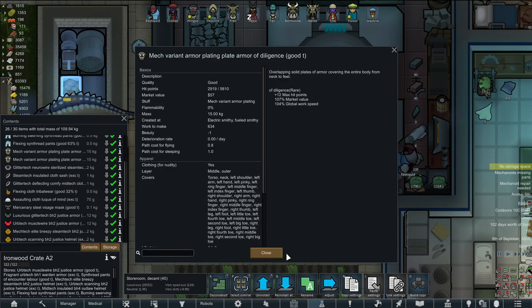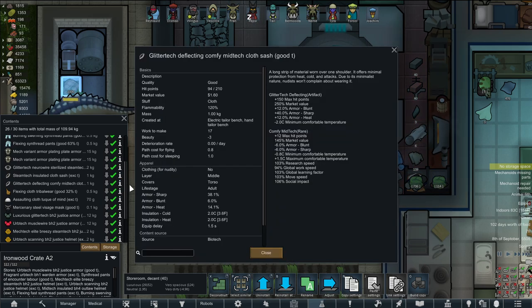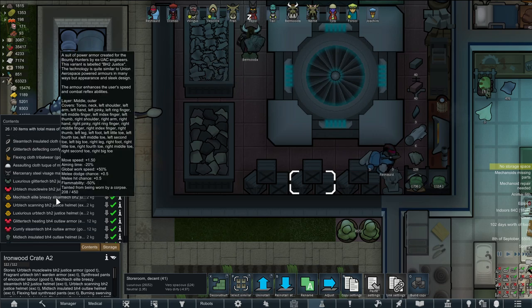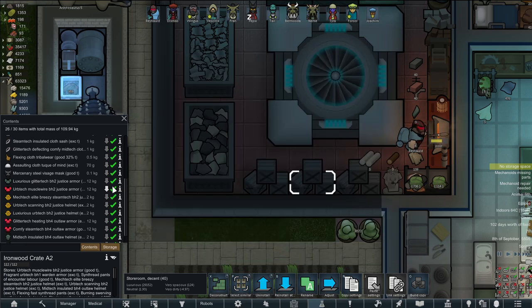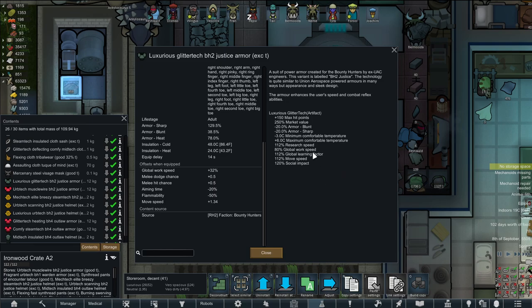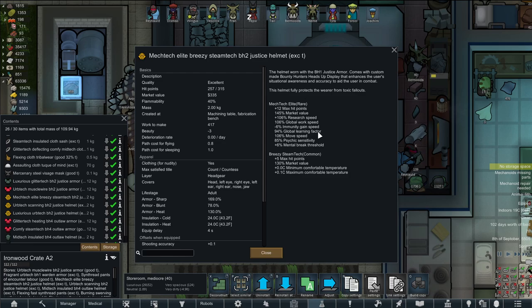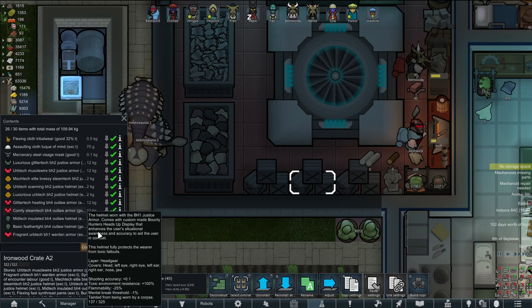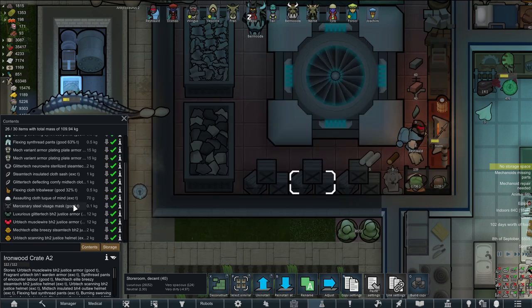Let's look at armor sets — Armor of Diligence, Armor of Everwork: victory melee damage, melee hit chance, global work speed. I wonder if we have anything that increases learning factor. Comfy Mid-Tech of the Mind: mental break threshold, hmm. Assaulting Tunica of the Mind. Luxurious Glitter Tech: less armor, research speed up, work speed down, learning factor up. Mech Tech Elite: research speed, work speed minus, immunity gain speed — yikes.